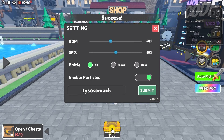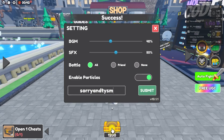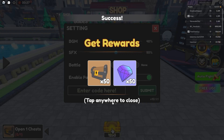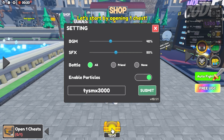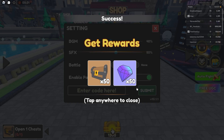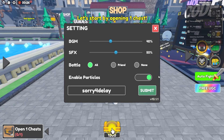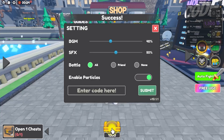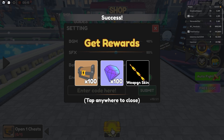It would be really appreciated if you at least like this video so that you help me out — thanks everybody who liked. Our next code is called Sorry — here we go — and this code gives you 50 gems. And also this one called Sorry for the Delay — here's 50 gems and 50 crates. And also this one gives you 100 chests, 100 gems and a chicken weapon skin — it's actually a really nice skin.